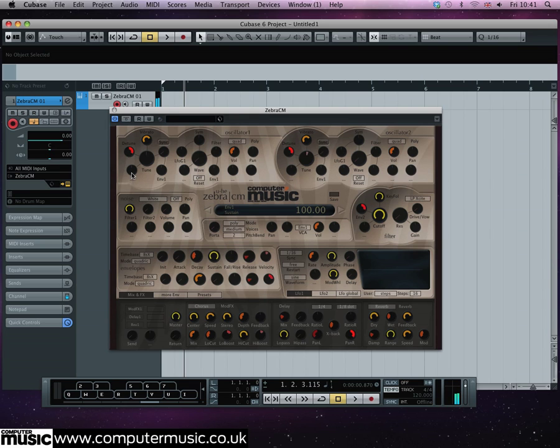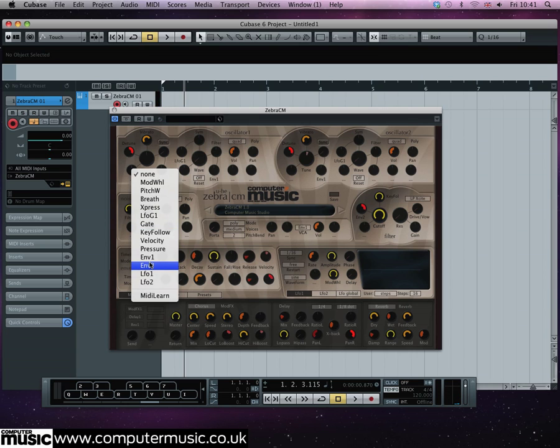Let's use an envelope to make the pitch rise. Just beneath each oscillator's detune knob is an empty knob which you can use to modulate the pitch. For both, click it, select ENV2 from the menu and set it to 40.